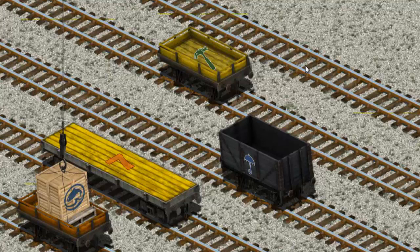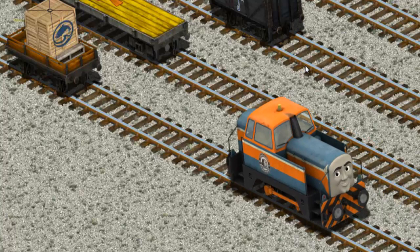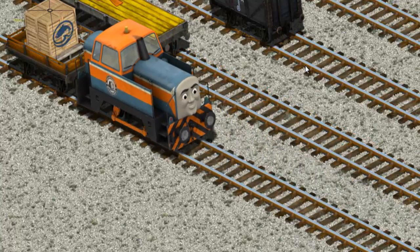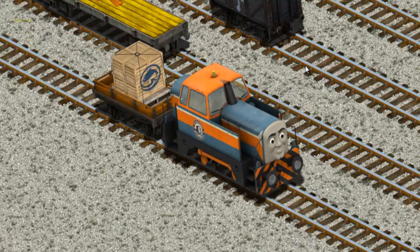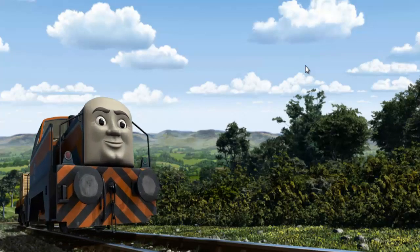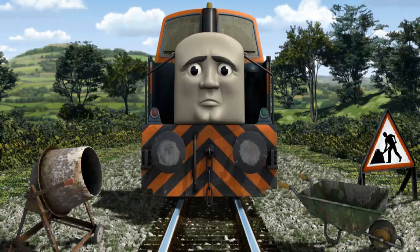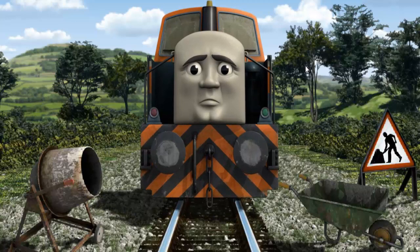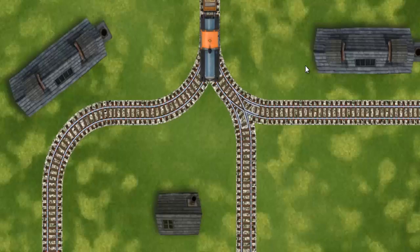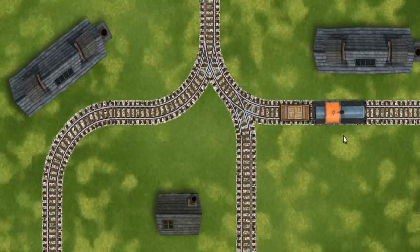Help Cranky find the orange flatbed with a red number 4. You found it! Den went through the countryside. Suddenly Den had to stop because of track repairs. He needed to go a different way. Help Den find the track that goes nearest to the shortest building.